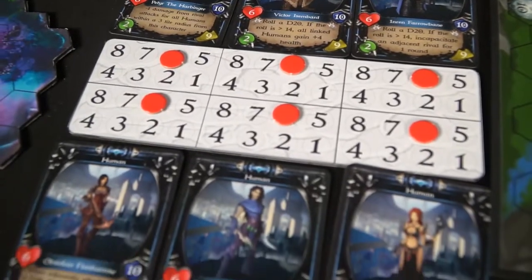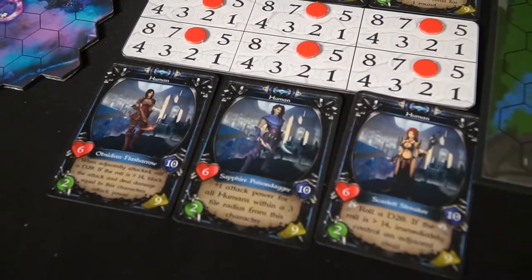The game also has really great artwork. All the character artwork is excellent and the characters are explained very well on the cards — you can see their health, defense, attack, and movement, all with unique and clear icons. Characters have their own names and colony types, not only in color but in their specific civilizations.